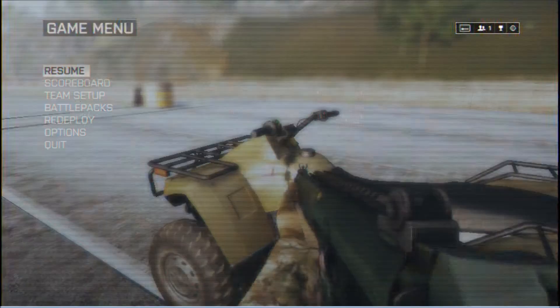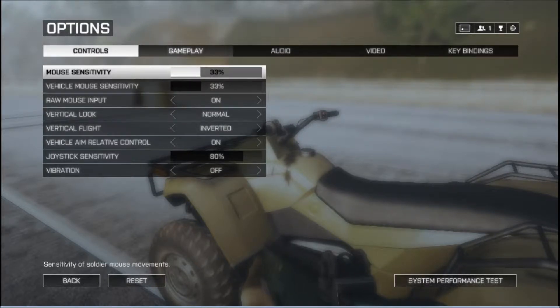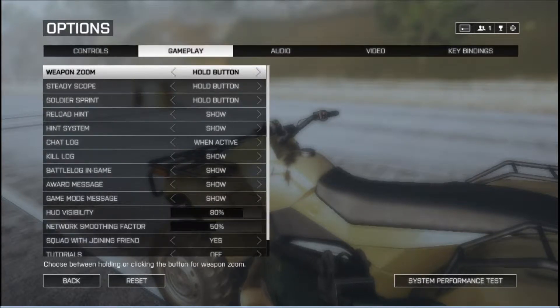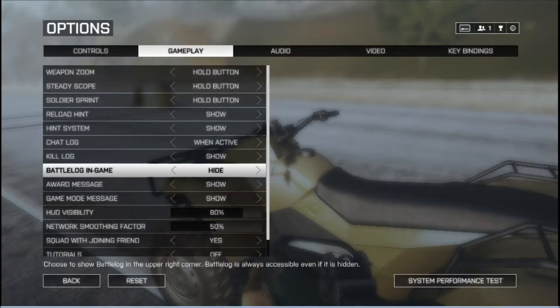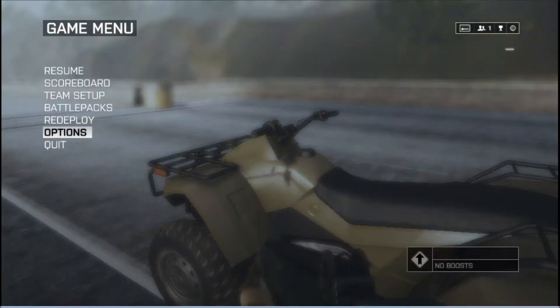First thing we need to do is go into our options and under gameplay — and this fix is so simple that you will slap yourself right in the face — right here under gameplay, battle log in game, go from show to hide, then save changes and confirm yes.